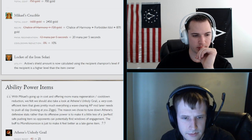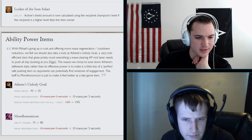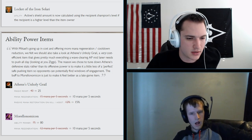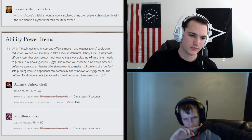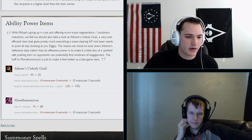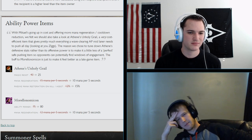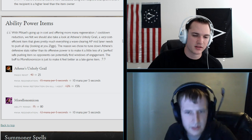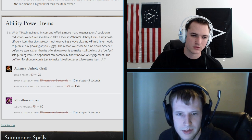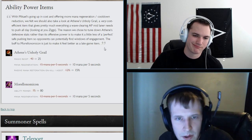AP item changes: Athene's Unholy Grail has its magic resist and mana regeneration decreased, but passive mana restore on kill or assist is increased. Morellonomicon's ability power is going up but mana regeneration is going slightly down. Not massive changes — most mid laners get blue buff so mana regen is less critical, but the magic resist decrease on Athene's is kind of a big deal in mid lane.